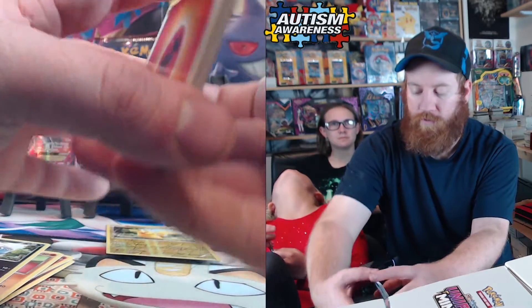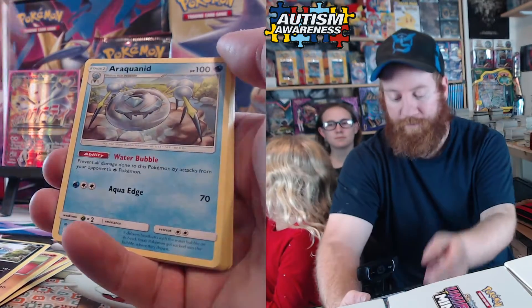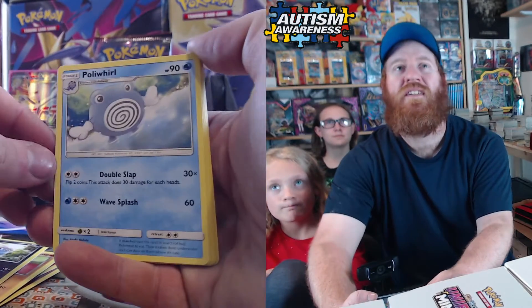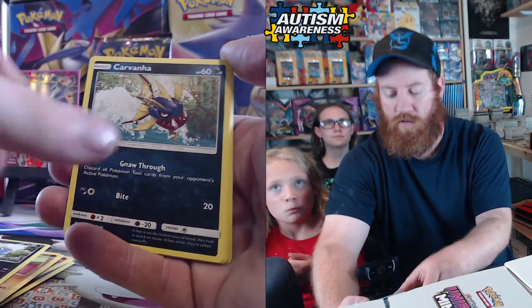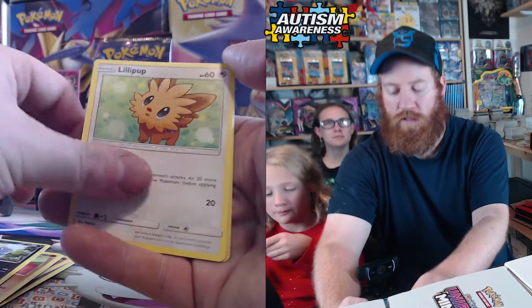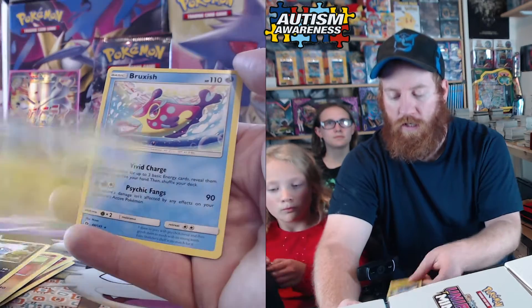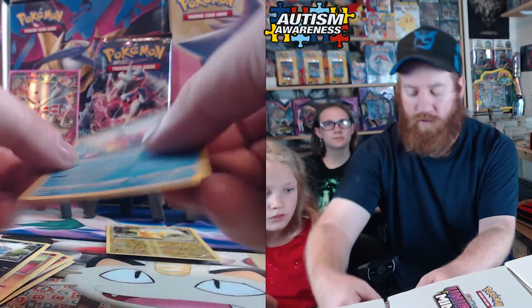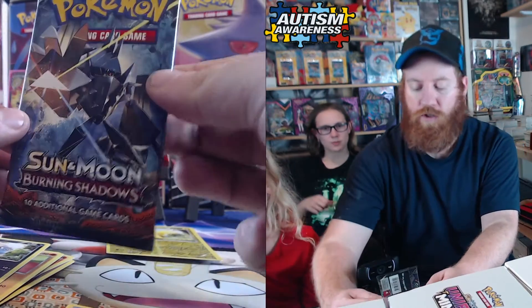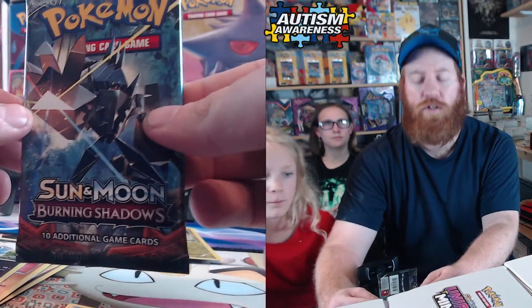Fire! Today is the day of fire. Araquanid, Nest Ball, Poliwag, Zubat, Carvanha, Snubbull, Wingull, Lilipup, Chingling, and a Bruxish. We pull this one a lot. Burning Shadows — wait, that was Sun & Moon base, right?